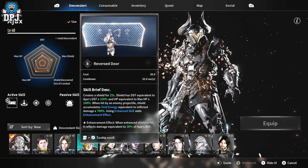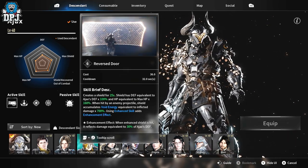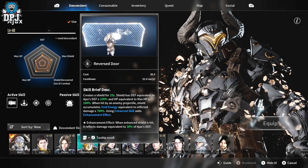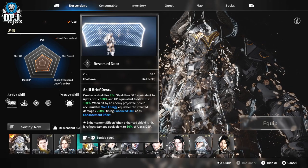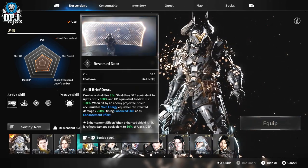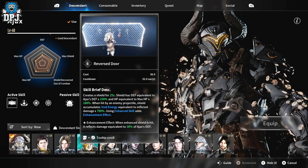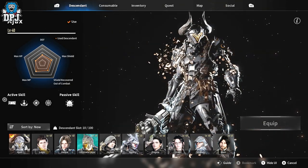His first ability is called Reverse Door — it creates a shield for a certain amount of time. I'm saying a certain amount because this improves with your level and upgrades. Since I'm on a max character here, base stats will be a lot lower. It creates a shield for a few seconds which absorbs and basically reflects projectiles back — quite a unique skill.